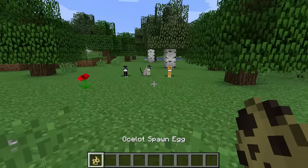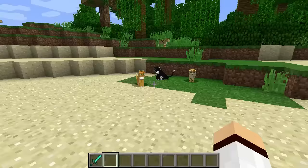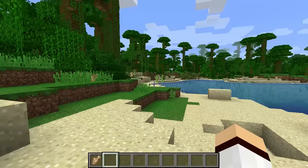The cat prior to 1.14 is the tamed version of the ocelot, which was added into Minecraft on January 26th, 2012 in version 1.2. If the player wants to obtain a tamed cat as a pet then they would have to find an ocelot, which is a yellow spotted passive mob that can be found in the jungle biome.